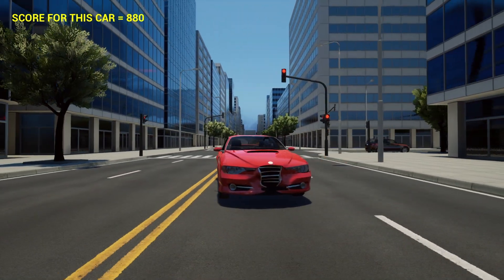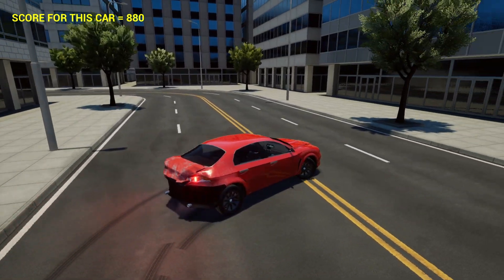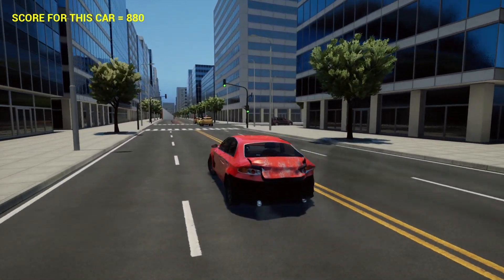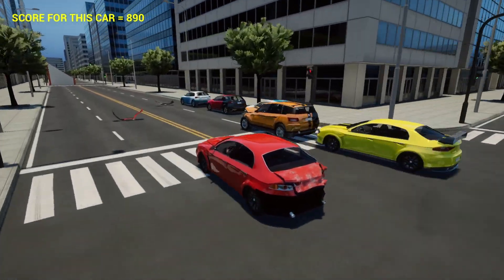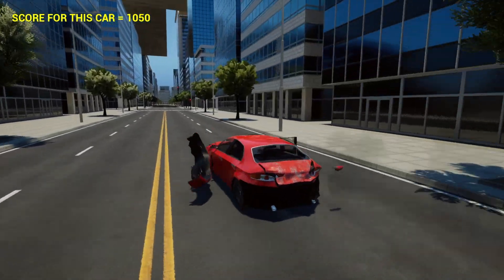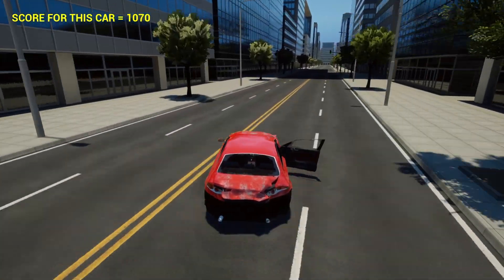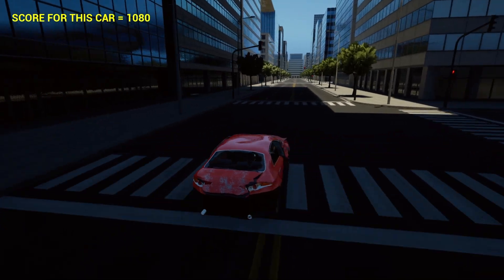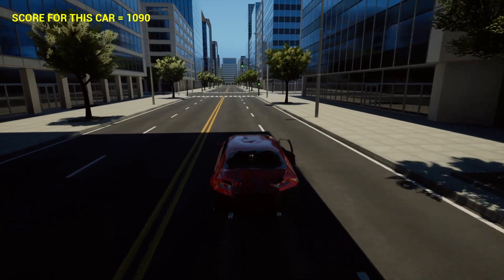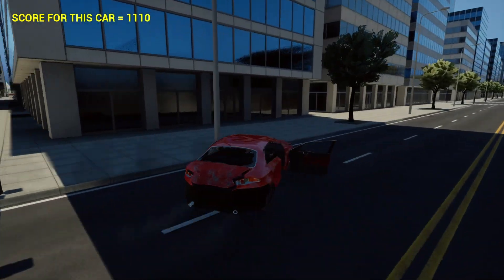I want to know how the hell you get up to whatever's on that roof over there. I wonder if one of these buildings has, like, a garage or something to go into, right? Yeah, see, there's cars up there. Let's see here. One of these has got to be like a garage or something. How do you get up there?